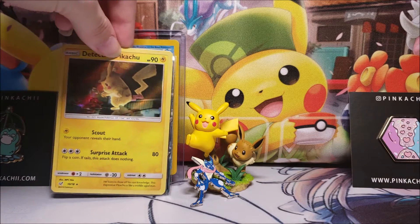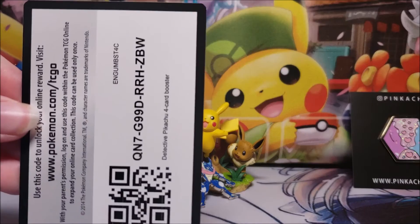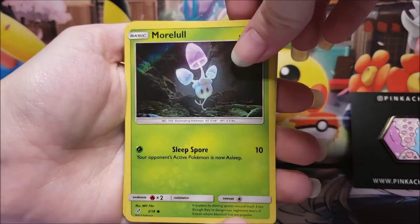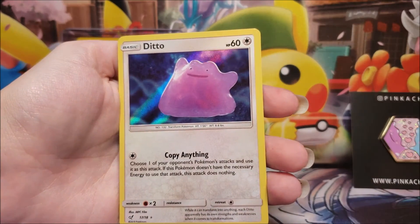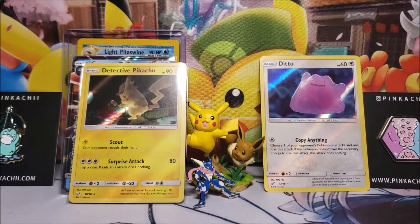The Ryan Reynolds card - I just imagine like 10 years down the line when that movie's nowhere near being relevant anymore and no one can get a hold of these packs, those cards might be worth something. The third pack has a Morlo - which is like the most common card in the whole set. There's the magic card... and double Ditto, which is actually like the best card you can get, I think. But as far as completing the set, we're not doing great.